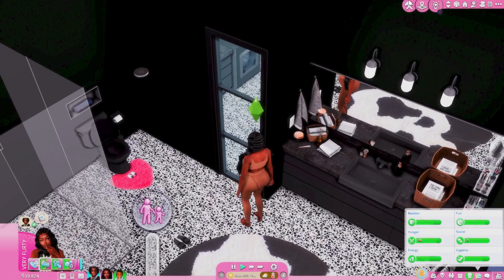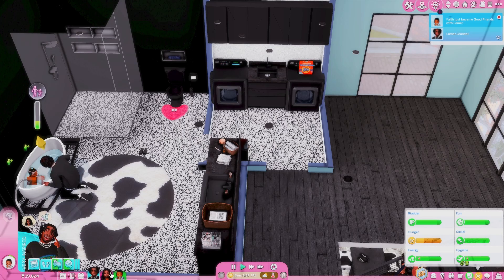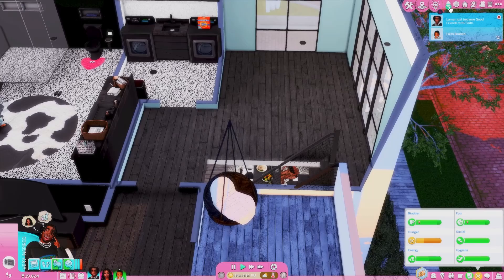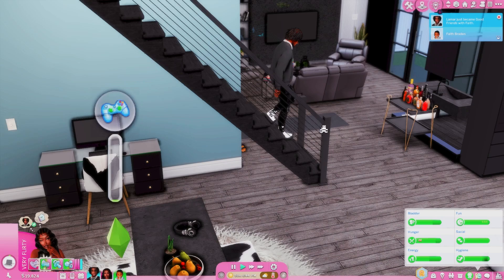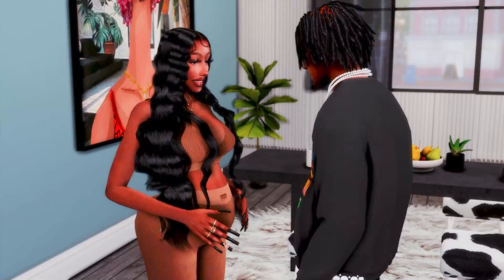The next thing I want to show y'all is an interaction with your significant other. I think it can actually be any family member as long as they have a good enough relationship. They're able to say hi to the baby — just a cute little detail I love so much about this mod. He's coming downstairs and we're going to ask him if he wants to say hi to the baby through the Friendly Small Talk menu.